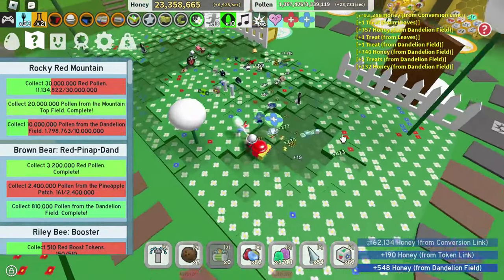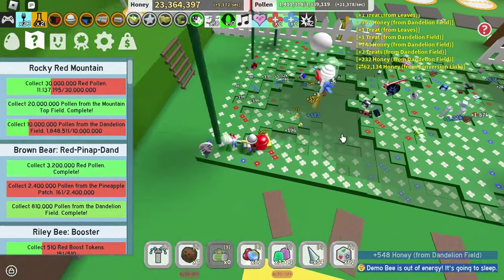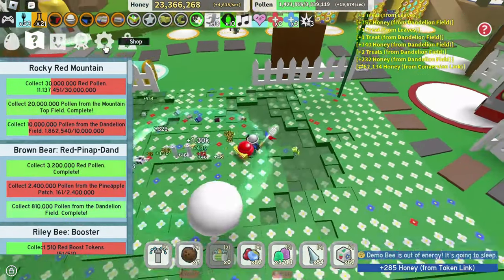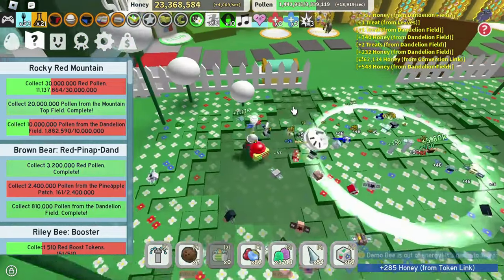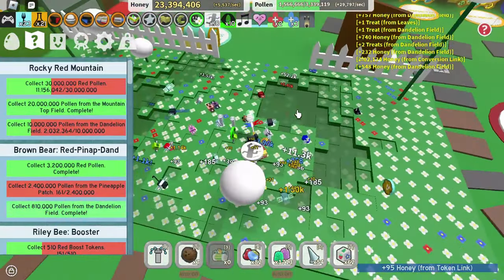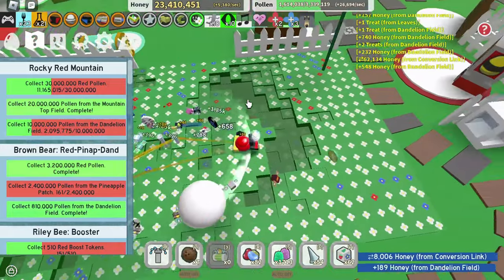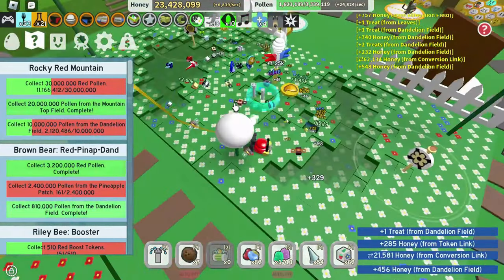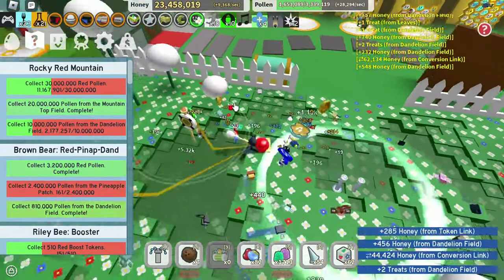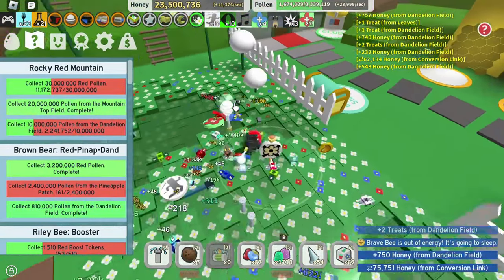Maybe after this I'll do an ant pass and then an ant challenge, just to see how fast it'll take. Hopefully we can get the diamond ant amulet. I've gotten so many other things — I've gotten the bear bee, the crimson and cobalt bee, the vicious bee — and yet I still have the gold ant amulet. Hopefully that changes today.